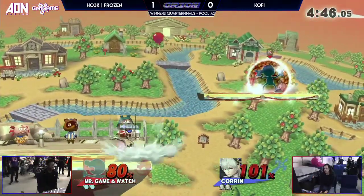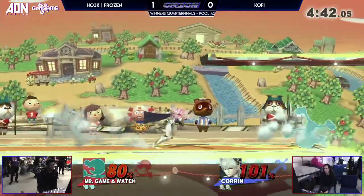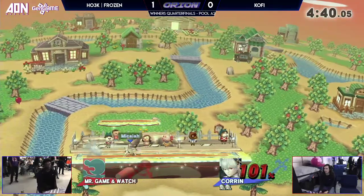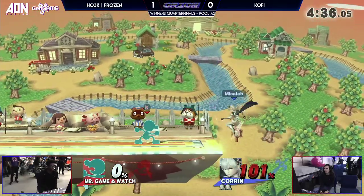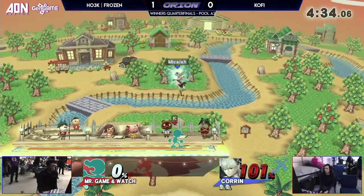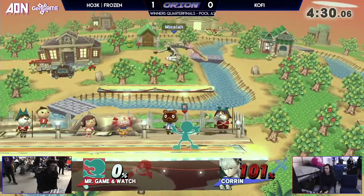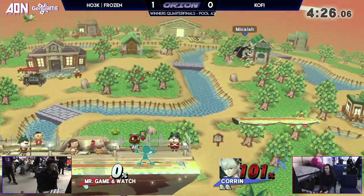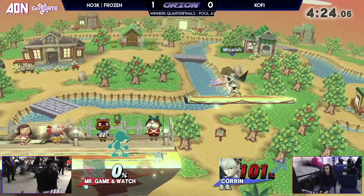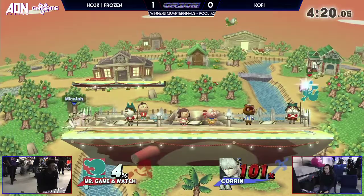Up smash — Game & Watch's up smash is a special beast. It is frame 25, which is very slow — slower than Bowser's F smash. However, the invincibility comes out frame three, and it'll tank any one hit in the game. And it has no end lag — it's completely safe on shields. Even if you power shield, most characters can't do much; maybe jab if they have a quick jab. You can cover it with down tilt or F tilt or something like that.